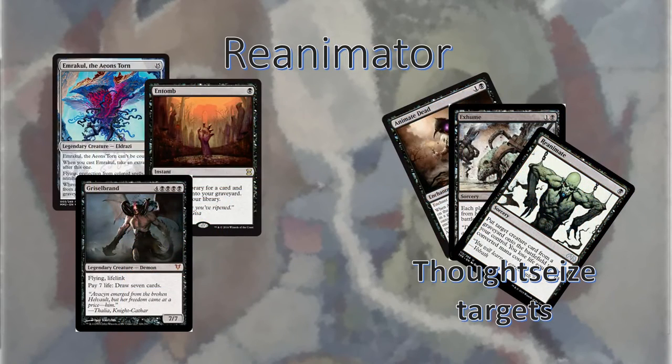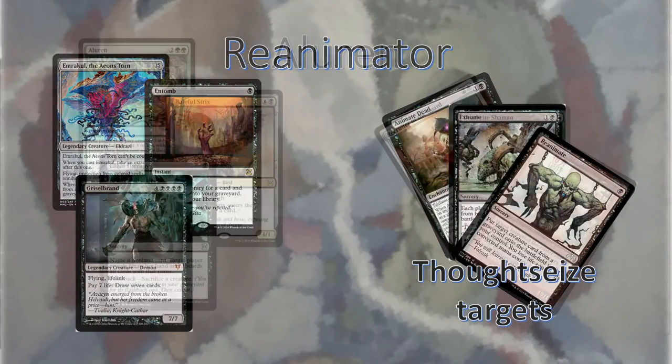Reanimator is another great matchup for this deck. Let them put their large creatures in their graveyard all they want and counter any of their reanimation spells. Once you've resolved Shared Fate, most of their reanimation spells will let you steal their creatures. If not, you can eventually power out a Griselbrand since they run some Dark Rituals. Ah yes, Aluren — scourge of Pacific Northwest legacy players. Keep in mind their combo won't let us win after we cast Shared Fate since it involves using the hand. That means we just have to get there with creature beats. Be sure to use Thoughtseize to remove any of the pieces of their combo, especially those that'll let them fetch things, like either of the recruiters.